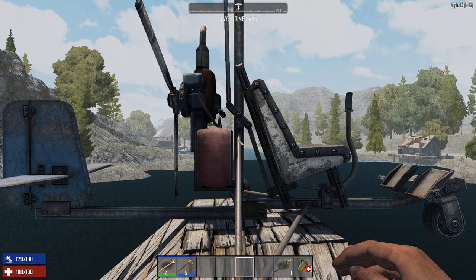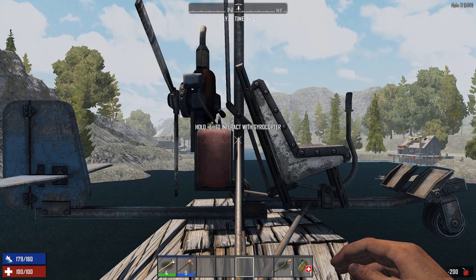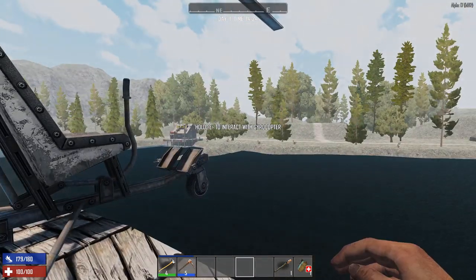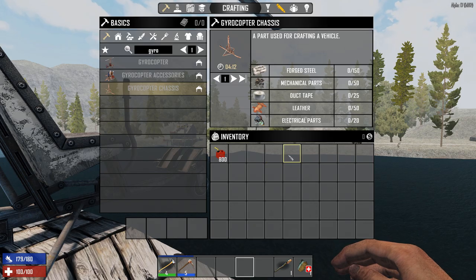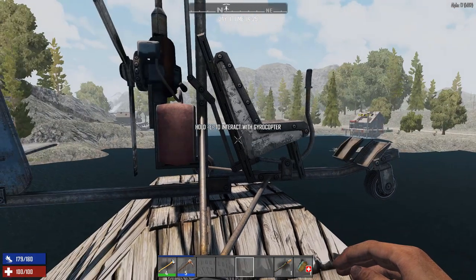One of the new things in Alpha 17 is that you can pick up all your vehicles. You just use the hand action and all of a sudden you're carrying it around. I personally think that's going to be a bit of an issue, because you can just carry your motorcycle, gyrocopter, a Jeep, and a bicycle all at once — essentially a whole garage in your pocket. You can land, take out your Jeep, then pick up your gyrocopter — it's a little funny.